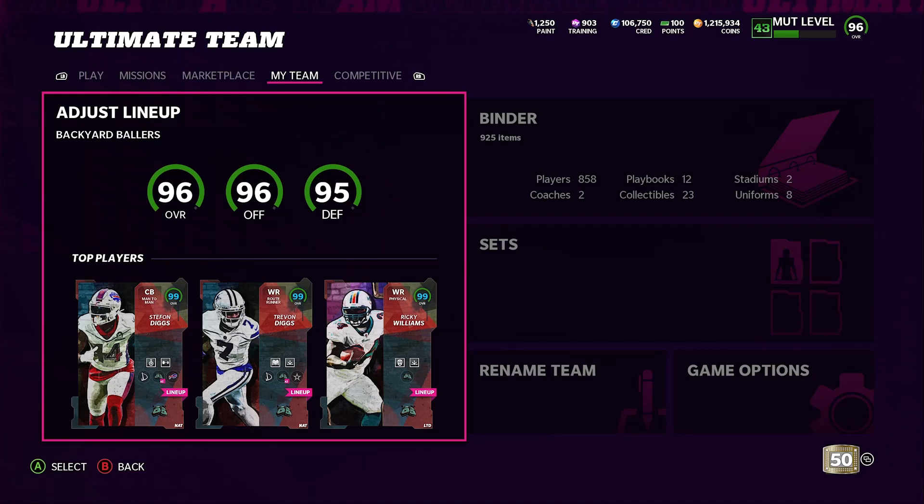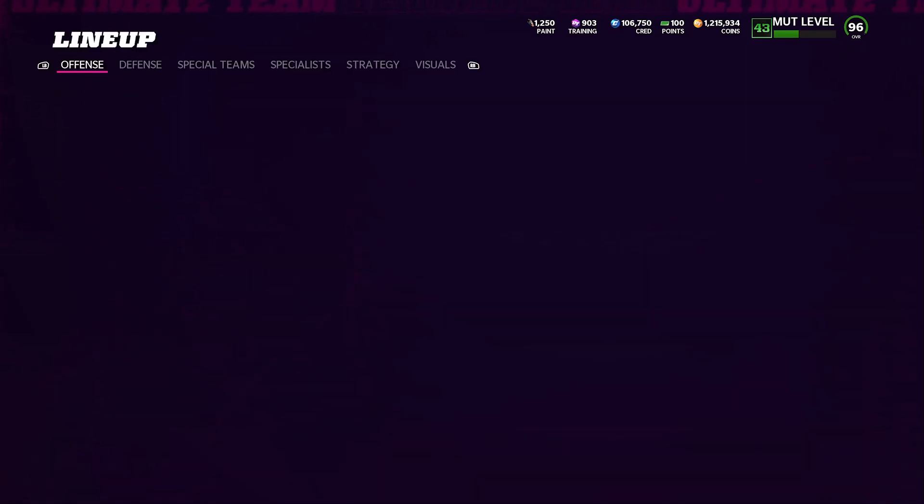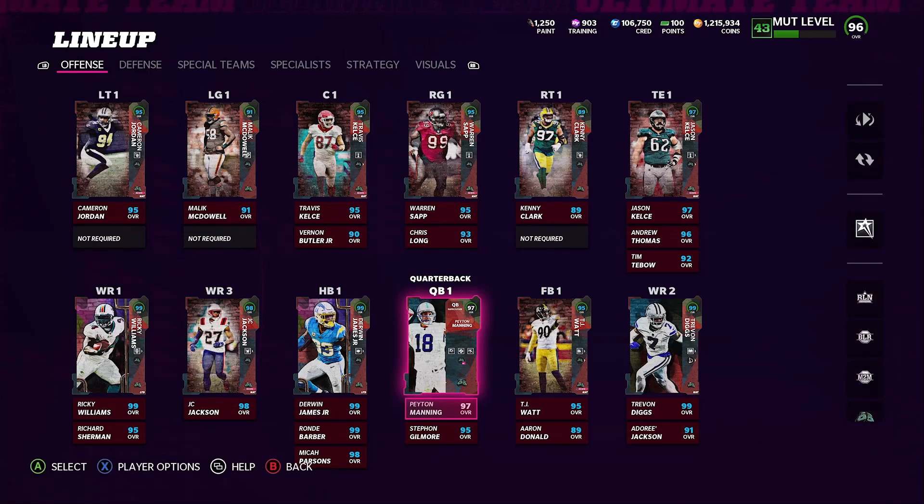We're 96 overall, 96 offense, 95 defense — this team is insane, the stats are insane. I really wanted to do this because this is a big reason I like playing Madden. A promo like this never actually happened before. I advocated for the Yard; we finally got it. I really don't play it that much — I'm more into Ultimate Team — so when they brought the Yard to Ultimate Team, I knew I had to go this route. It's actually affordable for some, though it'll cost about 2 million coins.